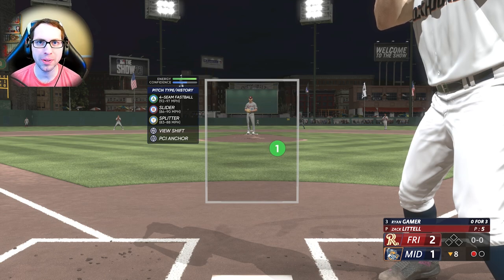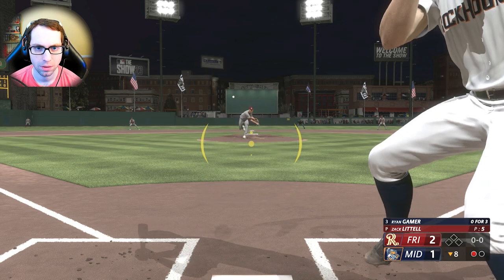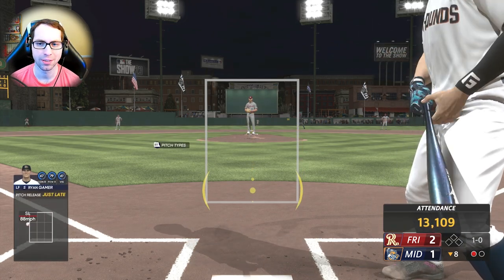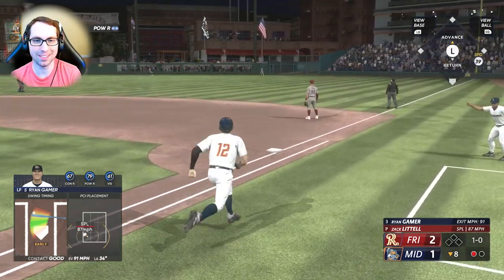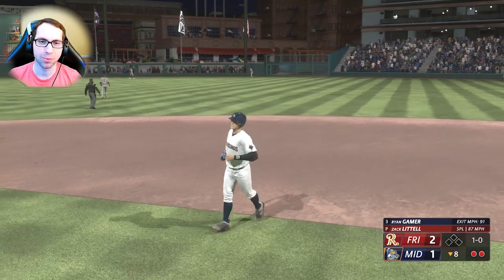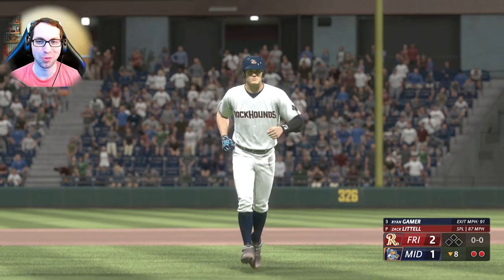Under the lights, bottom of the eighth, nobody on, one out. Zack on the mound with four-seam, slider, and splitter. We need to tie this game — this is the kind of moment that gets you called up. Zack, give me that splitter right down here. Timing was off but contact was great — just gotta be a little better on timing. Got too excited when I saw that splitter.